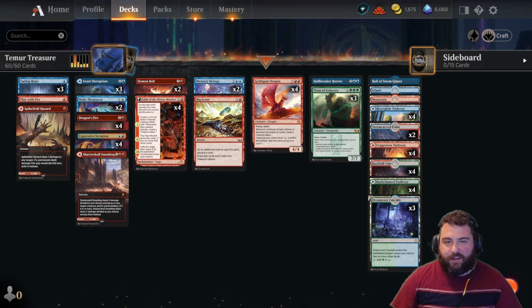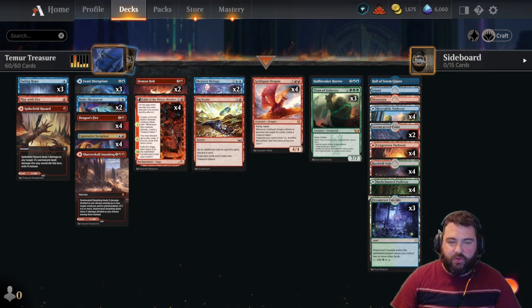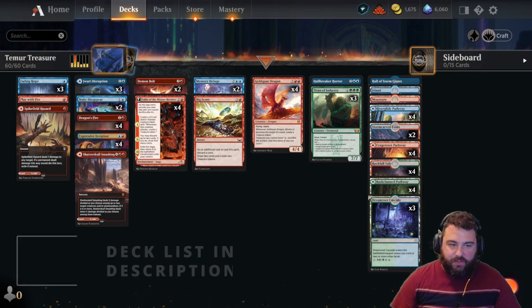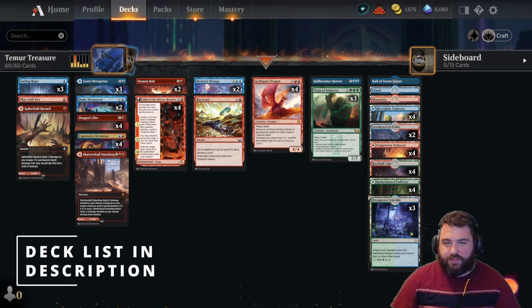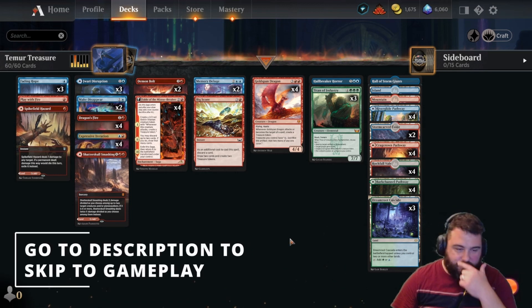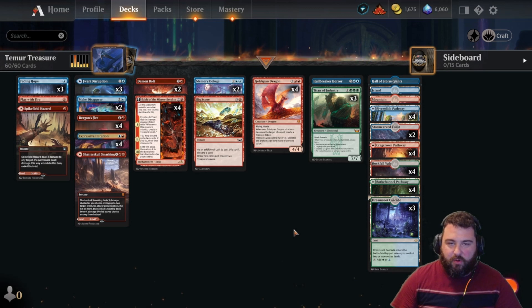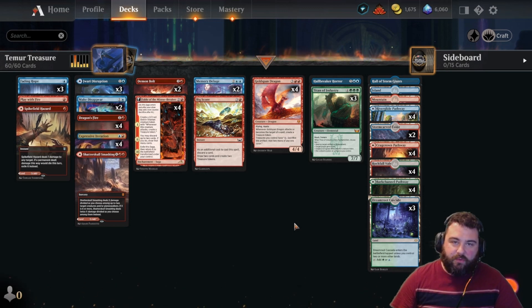Hey, it's Kyro. Welcome back to the channel. Today we're in Diamond 4, starting there anyway, with Temur Treasure or Temur Control. As you can see, this deck is actually really interesting. There's a few different versions of Temur going around right now, but I tweaked this one. This version is my own, but it shares a lot of similar, really powerful cards in the format. I'll do a deck breakdown for you real quick. If you're not interested in that and want to get right into the gameplay, look at the description — there's a timestamp there. You can go straight into it; there's a deck list down there below.